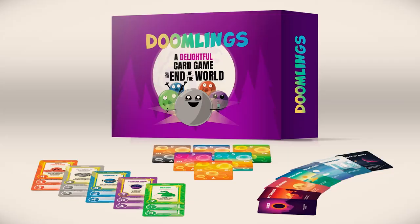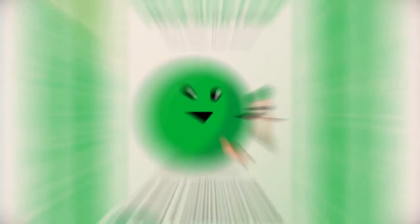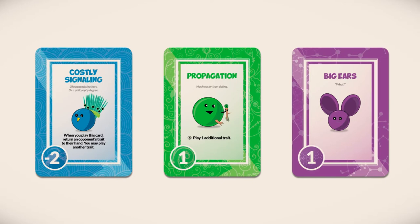Doomlings is a lightweight card game for two to six players and takes about 20 to 45 minutes to play. The object of the game is to score the most points by the end of the world. Score points by playing traits from your hand, like costly signaling, propagation, or big ears. Every trait is unique, and most have their own special effects, bonuses, and mischief.